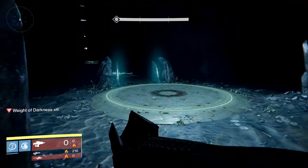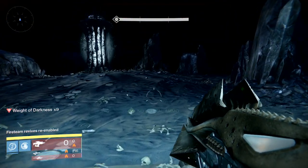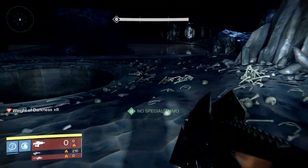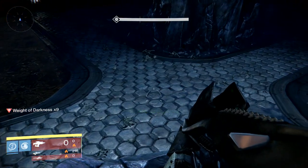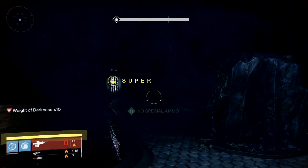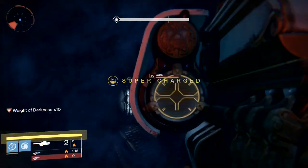Right when you get to this spot, activate it and run back — you're gonna have to pass this lamp to get some light so you can run a little bit faster, because trolls will spawn and two ogres might spawn as well. Right when you get on top of this rock, if you have the Gjallarhorn or Icebreaker fully upgraded, get your heavy ammo as fast as you can and keep aiming at the other light because two ogres can spawn there.